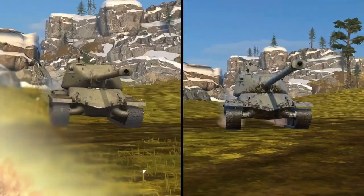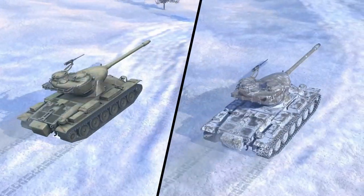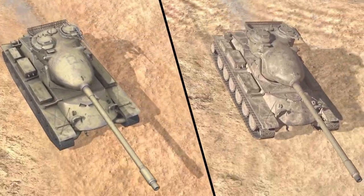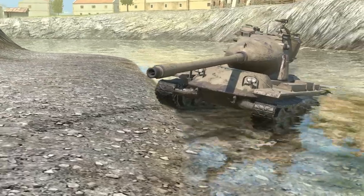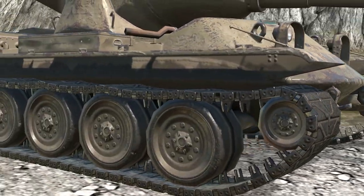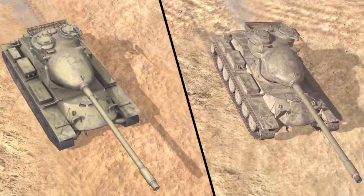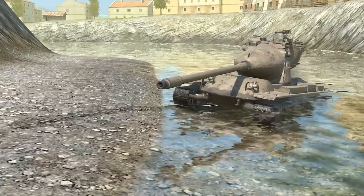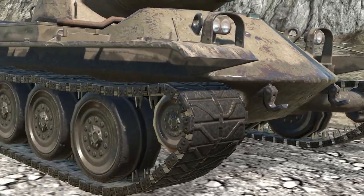We also have new looks for the tanks. These aren't new camos — they're a new aesthetic look, a new high-quality visual. It will accurately represent canvas and the shine on metal, dust and snow, mud and water. It will not change the parameters of the tank; it doesn't add anything other than a more realistic feel and better, more high-definition graphics. Personally, I think it looks fantastic. You need to have it set to the high preset — they've set it to ultra graphics — and it will work fine with anything 2018 onwards.